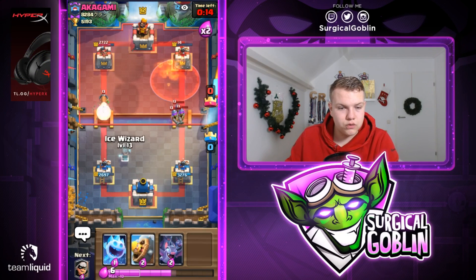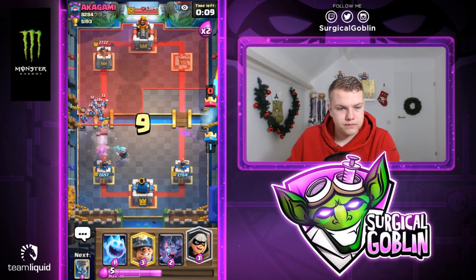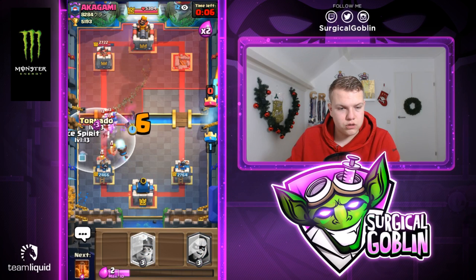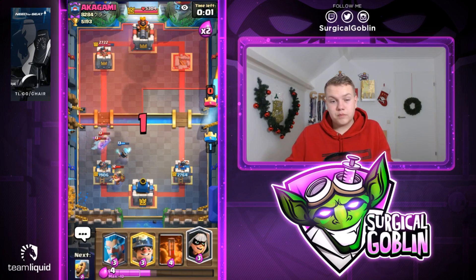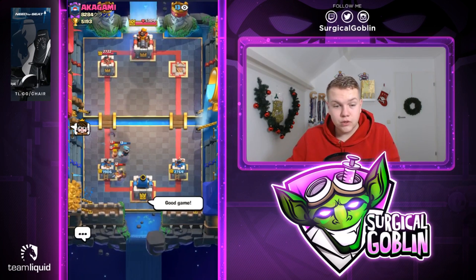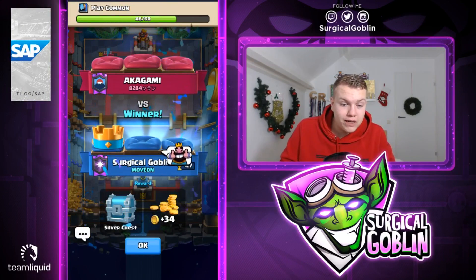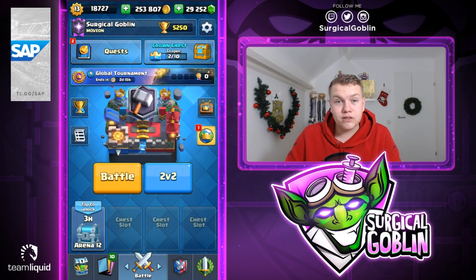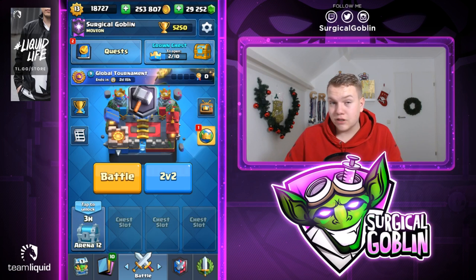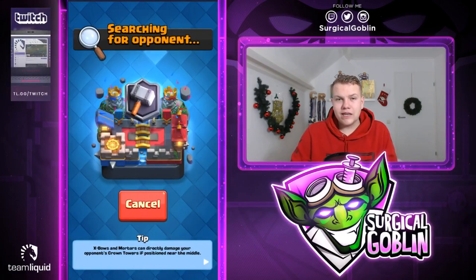Let's go with bandit — he'll probably go with his main horde again. Tornado, then ice spirit. Let's go with ice wizard. We defend the push and deal a lot of damage to the right side tower. Let's tornado the musketeers, poison onto the tower to take it out. The musketeers die to the tower. We would have been able to defend it easily. Good game — give him a well played. Great matchup for us with the tornado ice spirit defense and poison killing all the musketeers.